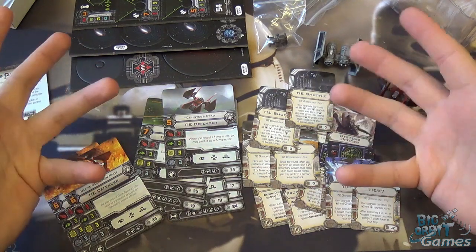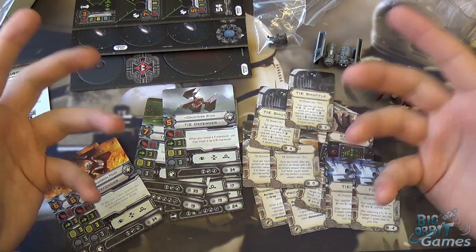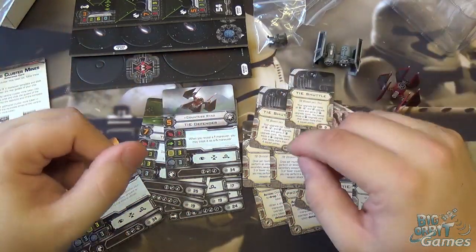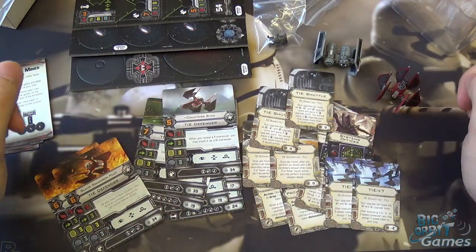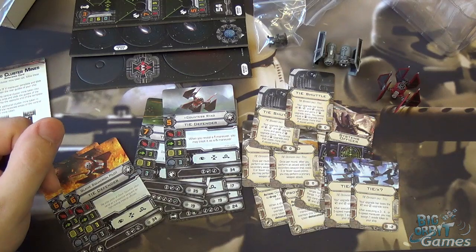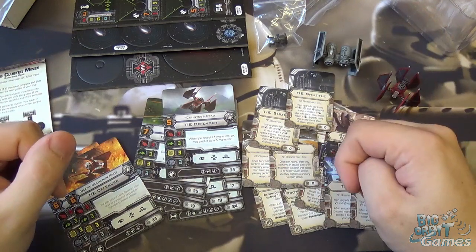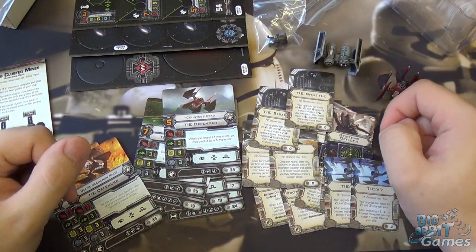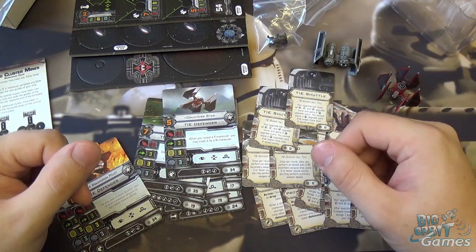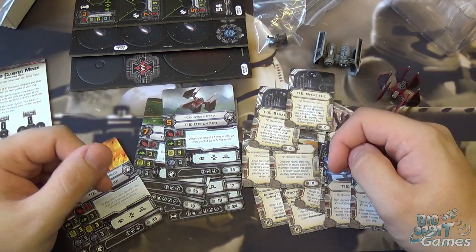I hope you've enjoyed watching. Check out my other X-Wing videos if you want to see unboxings of some of the other packs. Remember to like and subscribe. And remember, everything you've seen here today — tokens, models, upgrade cards — can be bought and sold individually on our website, bigorbitcards.co.uk, from the smallest individual component up to whole collections. Go check it out. Thanks for watching and I'll see you next time. Bye.